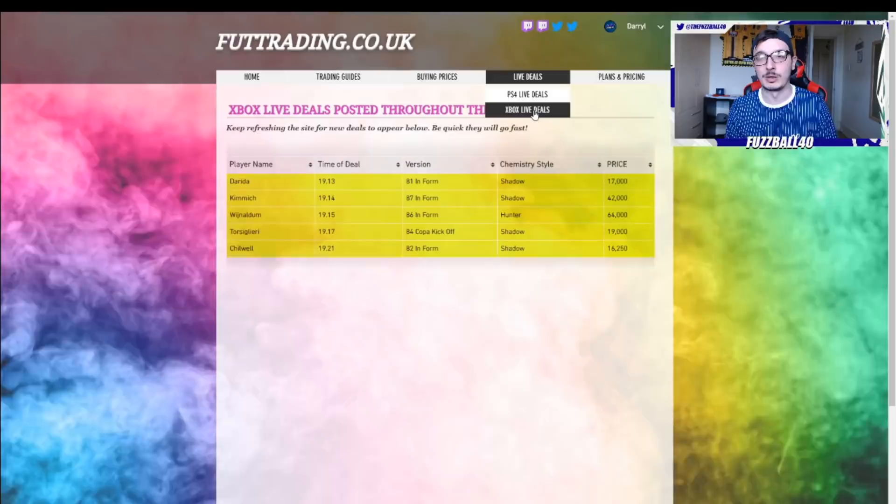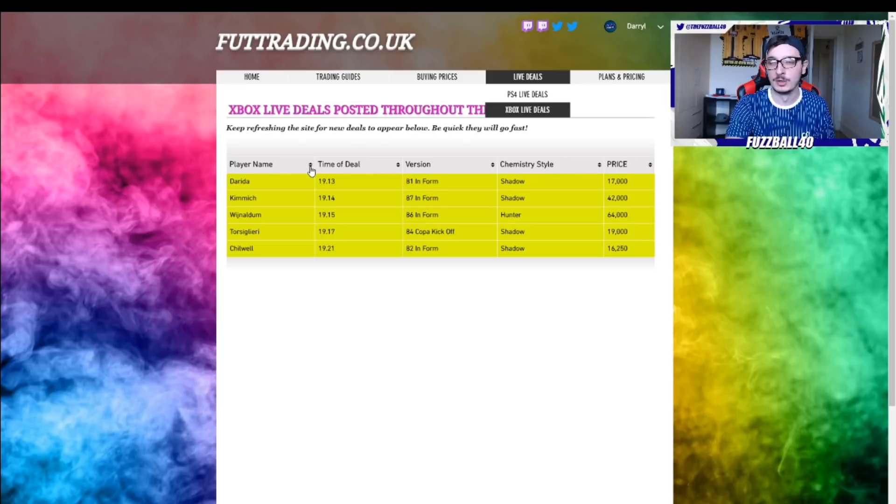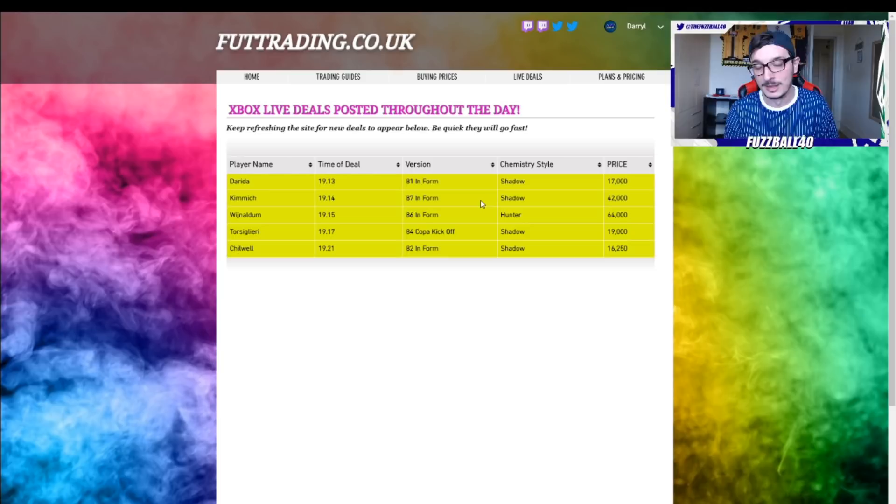We've got paid areas in terms of a subscription - it's £10 a month for access to buying prices: spreadsheets for special card trading, spreadsheets for every single profitable silver filter, and spreadsheets for the most profitable icons with buy and sell prices. I used it last night and it worked very well. For £15 you get access to an exclusive area called Live Deals, where three times a week between 8pm and 10pm we post deals we find on the market. We won't be buying ourselves to make sure you guys are making the most profit possible.